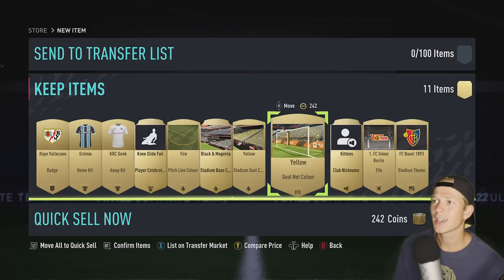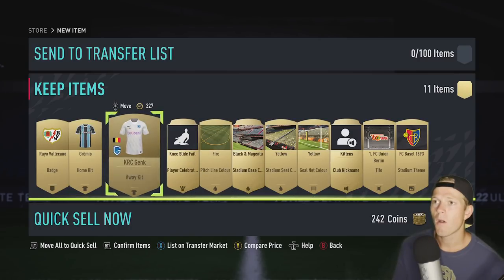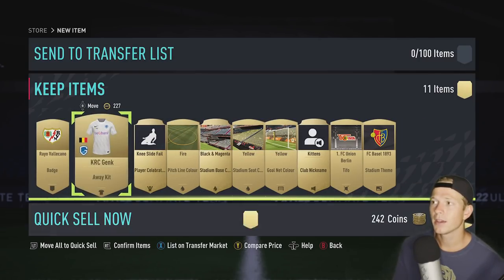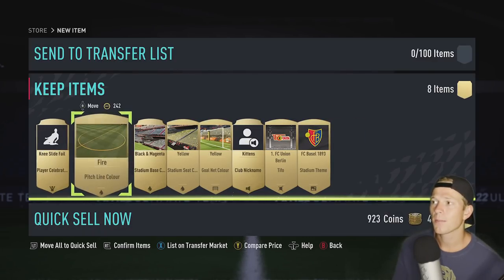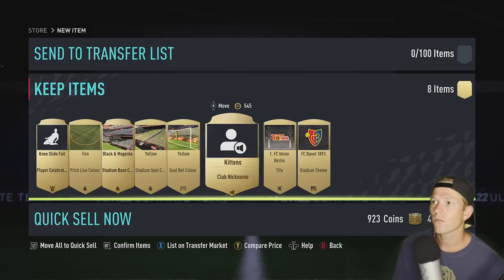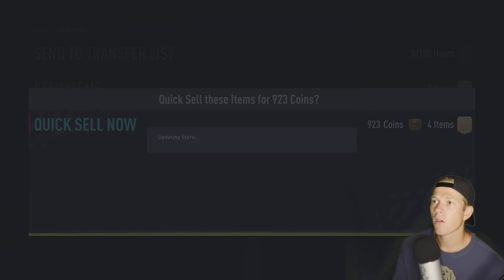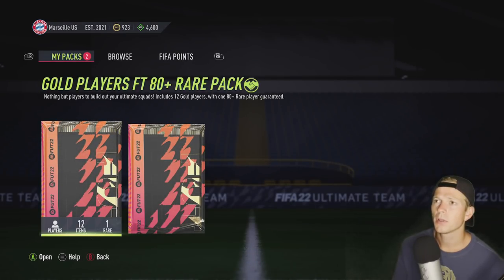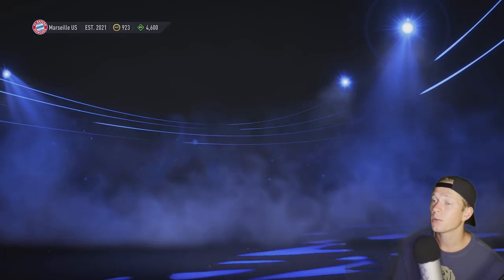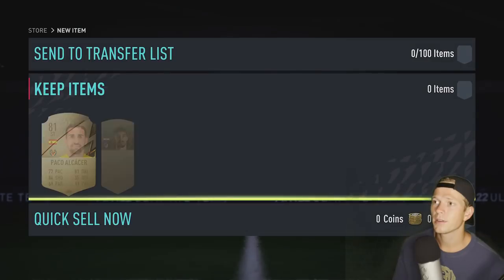Get rid of that, don't need it. I'm not going to use these jerseys, I won't use that badge either. Go ahead and quick sell all of those gold players. FT 80+, rare pack — okay, sweet. Let's see what we got going on here.